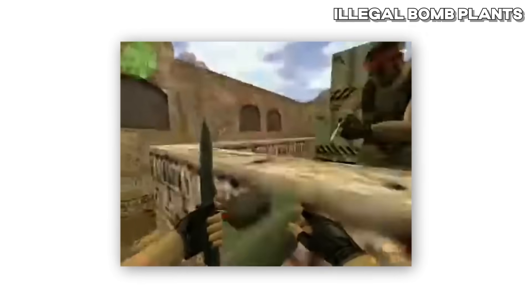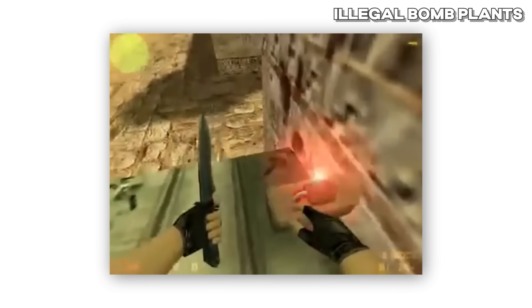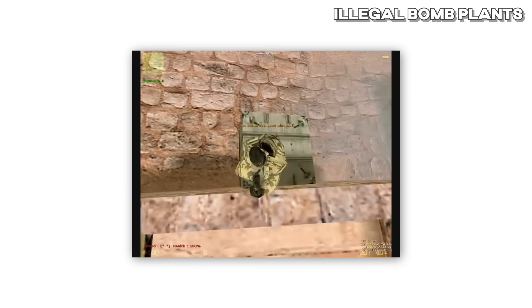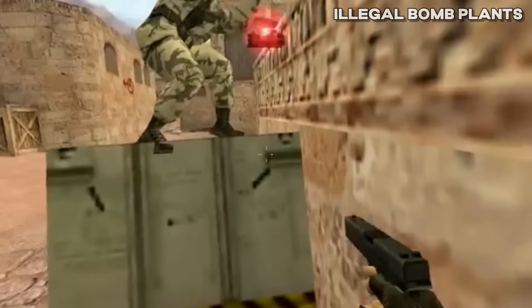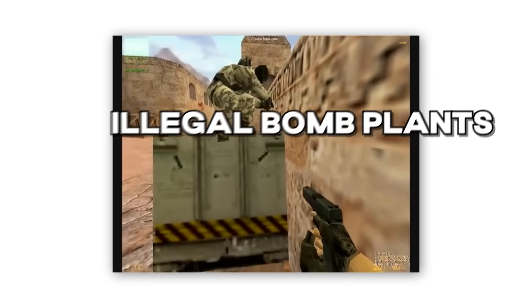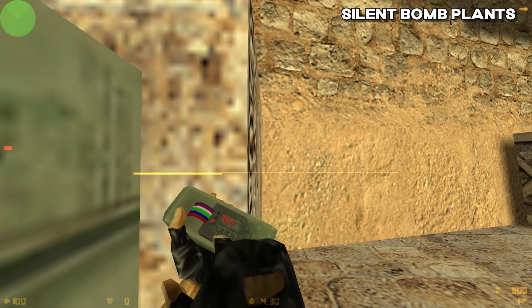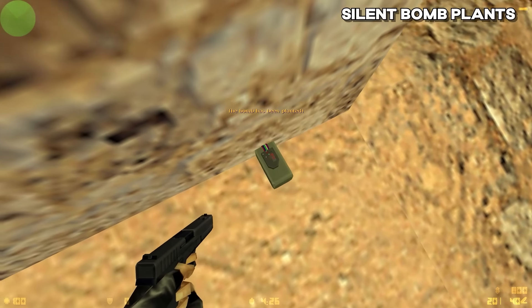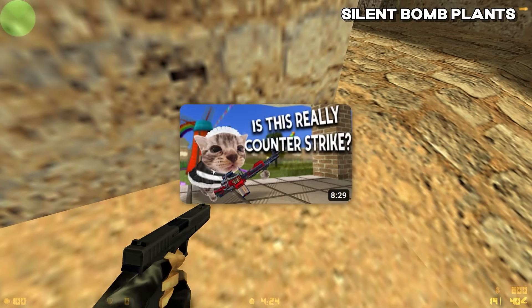Next glitch: Illegal Bomb Plants. This glitch required a player to plant the C4 in a very precise spot that would sometimes make the C4 phase out of the map into undefusable areas. One of these ways was planting on top of a teammate in a certain way. There's also another glitch that would make the bomb completely silent if planted in a certain spot, usually inside of walls. I actually witnessed someone doing this while making my Counter-Strike Studio video.